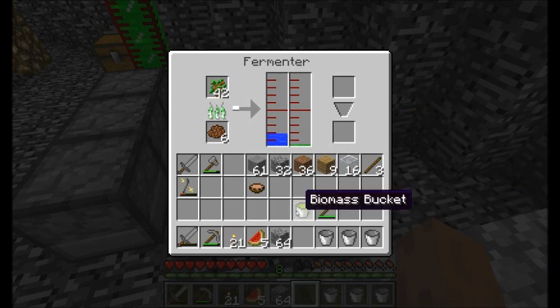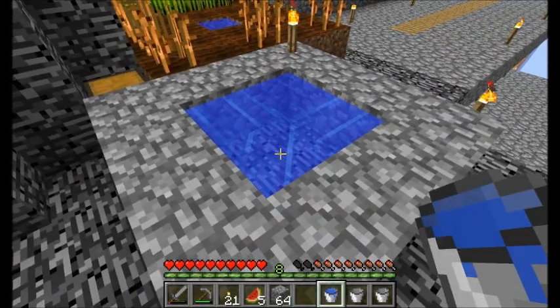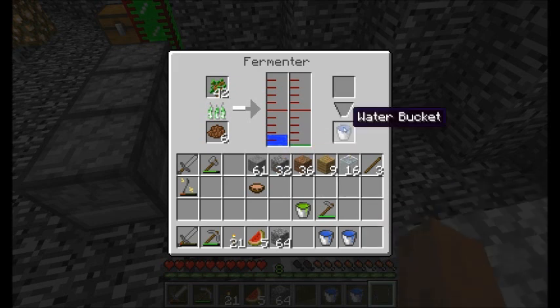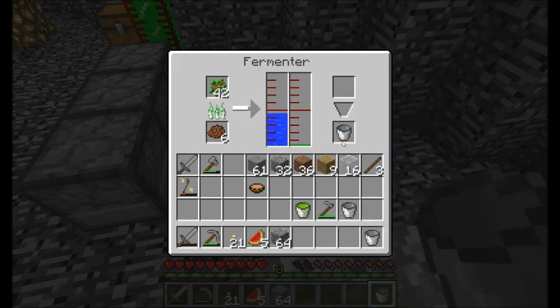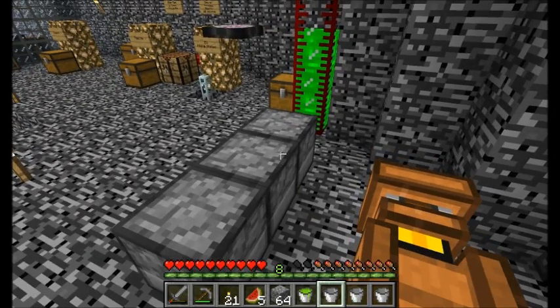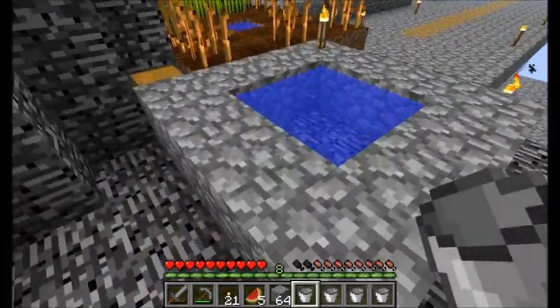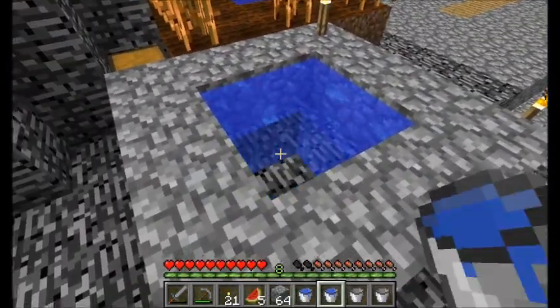I got sniped by one of those skeletons — really? Yeah, with four diamonds and the sturdy machine. Oh dude, you had four diamonds on you? Yeah, I had four diamonds on me — I should have put them in my chest. Oh, I'm so far behind again. Well, at least I kept my Philosopher's Stone in my chest, so that's good. That was good.